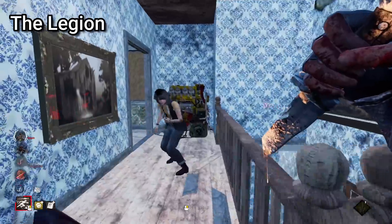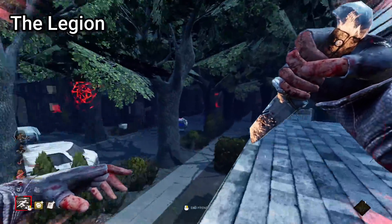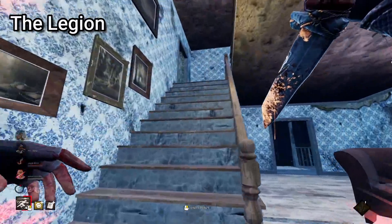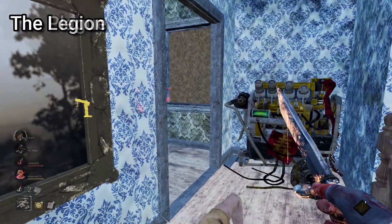A slightly odd Legion strategy I like to use is to hit a survivor whilst in Feral Frenzy and pretend I'm running off to hit another elsewhere. Much of the time this will cause the survivor to begin mending straight away. To catch them off guard once you've left, you can quickly return and down them unexpectedly.